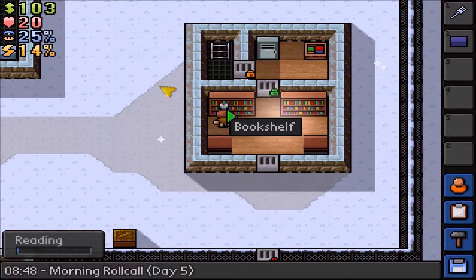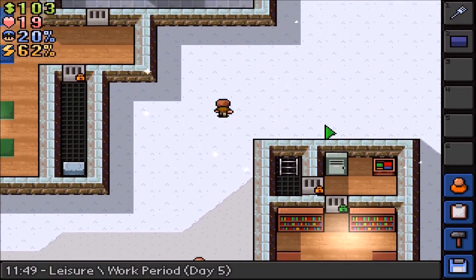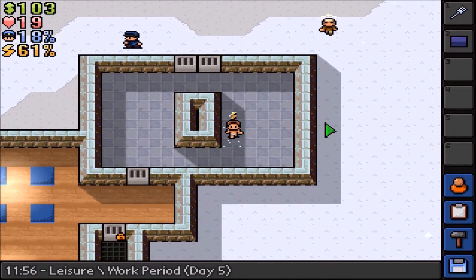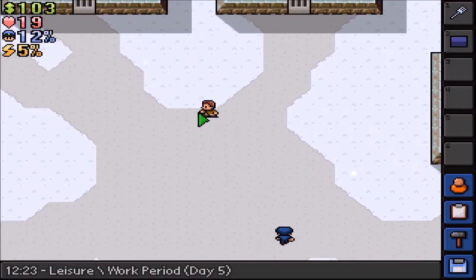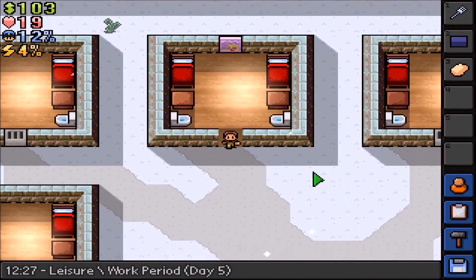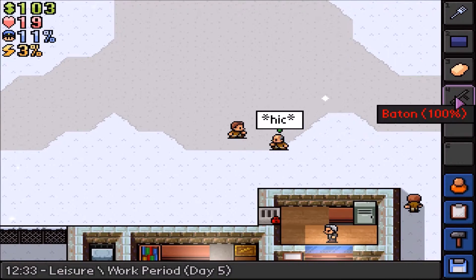We've got our intellect up to 63, so if we go get our fatigue down and then we'll get the water putty and then we'll take them down. So if we go and get our water putty - there we go. Now we need to find Officer Chung. We've still got our bat on, yep.